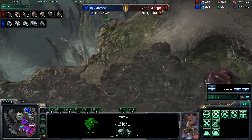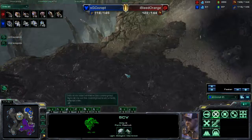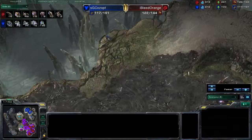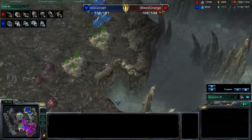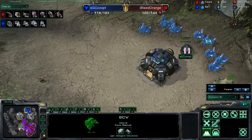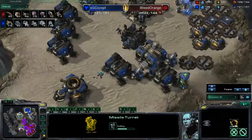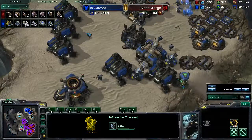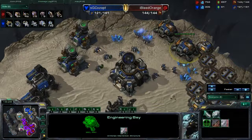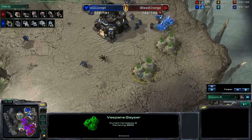We do have this SCV just hiding out up here — I believe I Bleed Orange does not see that SCV sitting up there. Not sure if that's on purpose or SG just forgot about him. SG does have his third base finally coming up and is starting to put missile turrets down, so he is worried about those Infestors getting in with Burrow. He does have two Engineering Bays up but he is not researching anything and doesn't have the gas to research anything either, as he is yet to start harvesting from the other Vespene Geysers.